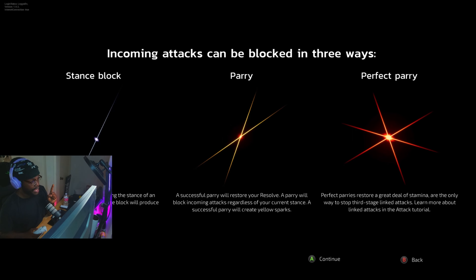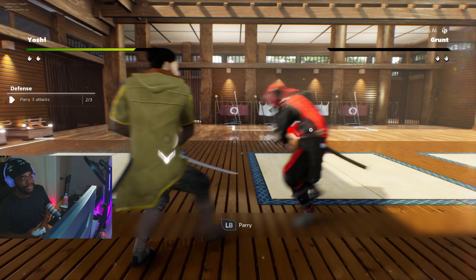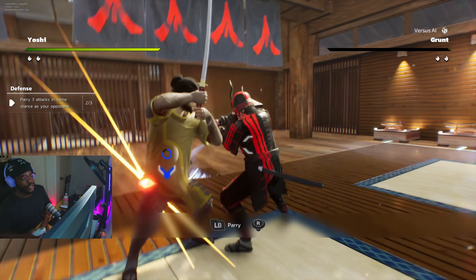Dodging and rolling can help you get out of a tight spot. However, it's often more useful to block or parry your opponent's attacks. Incoming attacks can be blocked in three ways: stance block, parry, and perfect parry. Performing a stance block by matching the stance of an incoming attack produces a blue spark. A successful parry will restore your resolve and block incoming attacks regardless of your current stance — creating a yellow spark. Perfect parries restore a great deal of stamina and are the only way to stop third-stage linked attacks. Your timing doesn't have to be that crazy — it's not super frame-perfect like other games.